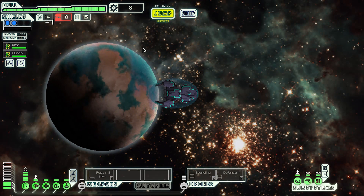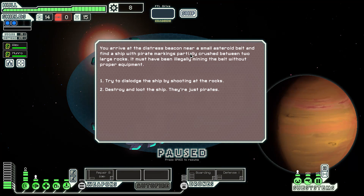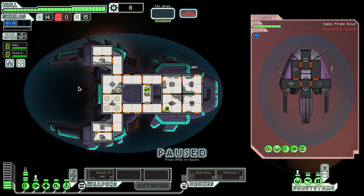We arrive at the distress beacon near a small asteroid belt where we find a ship with pirate markings, partially crushed. You decide the pirate is not worth saving and fire a few volleys into their hull. Before you can scrap the remaining ship, another pirate ship flashes on your radar — perhaps he saw your deed or wants to claim the spoils. They're charging weapons: a pike beam and a hull smasher laser.